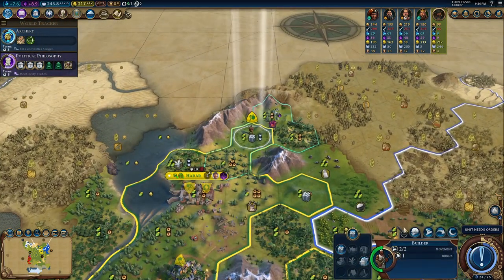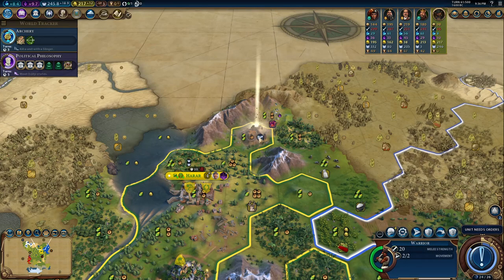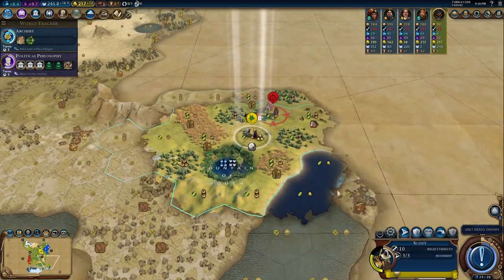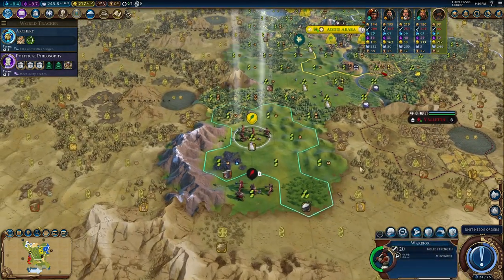What — plus nine faith, why? Oh I see — one, two, three, four, five, six — plus one base faith and plus the pantheon bonus. But that's insane! That's actually insane. Oh my god, another one — oh my god, another one!